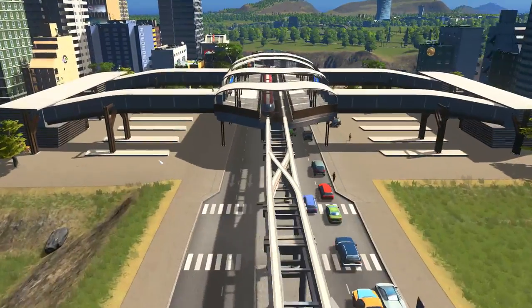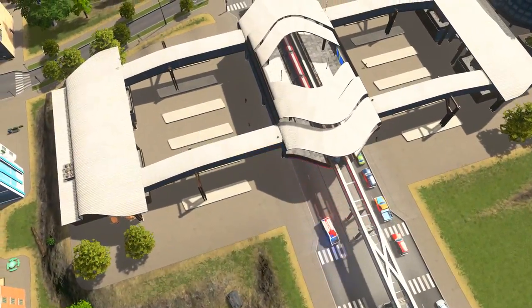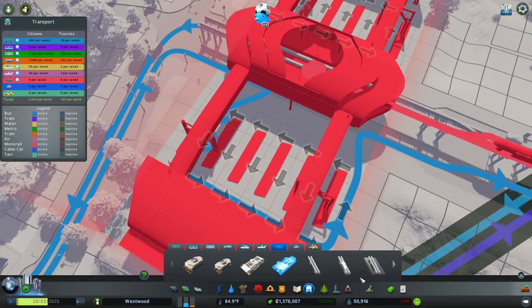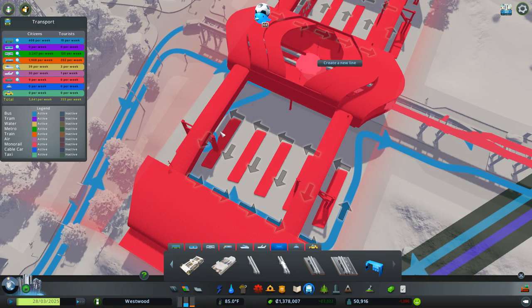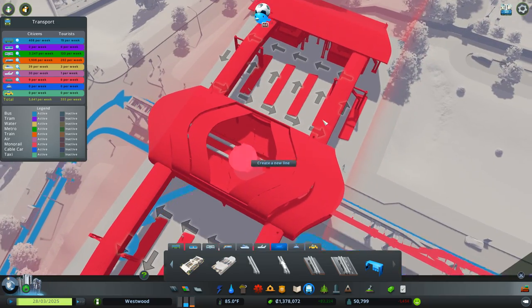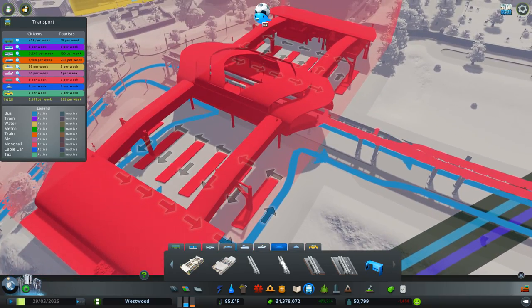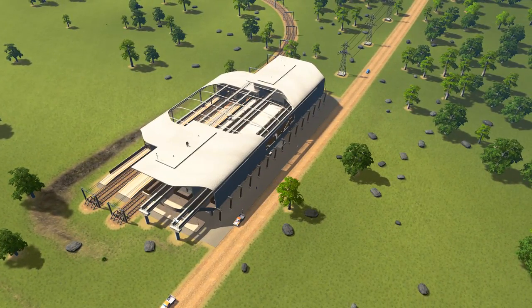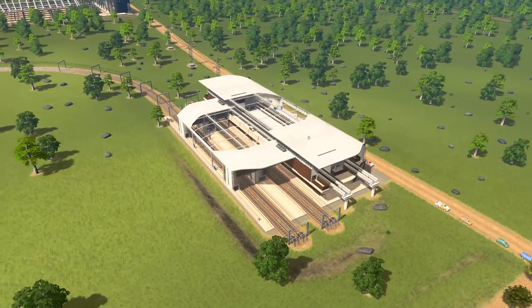And then we have the monorail bus hub, where we can have different bus routes coming in and out on both sides and can easily switch over to the monorail. And then as we mentioned before, we have the Metro, Monorail, and Train hub, which connects all three together.